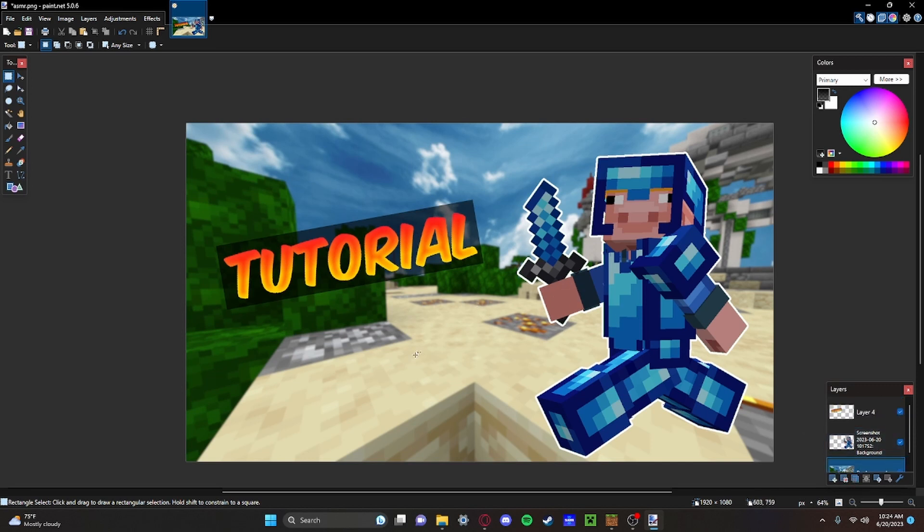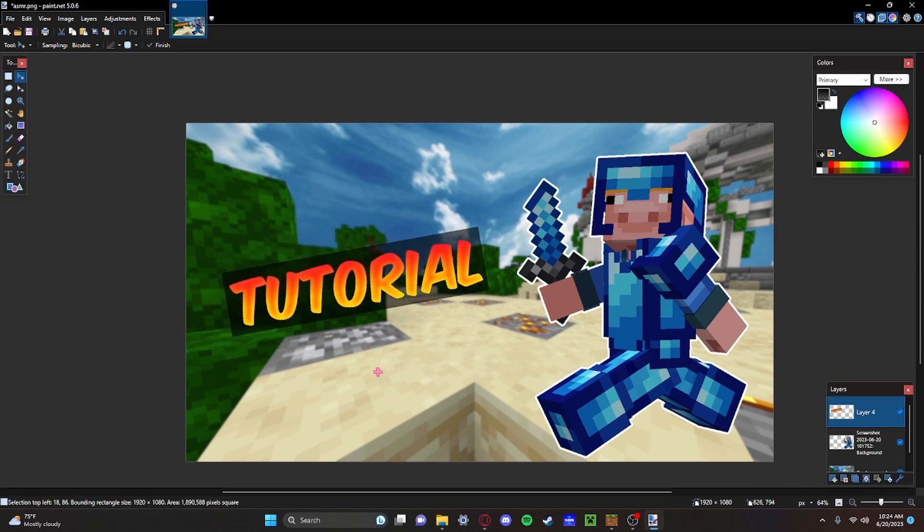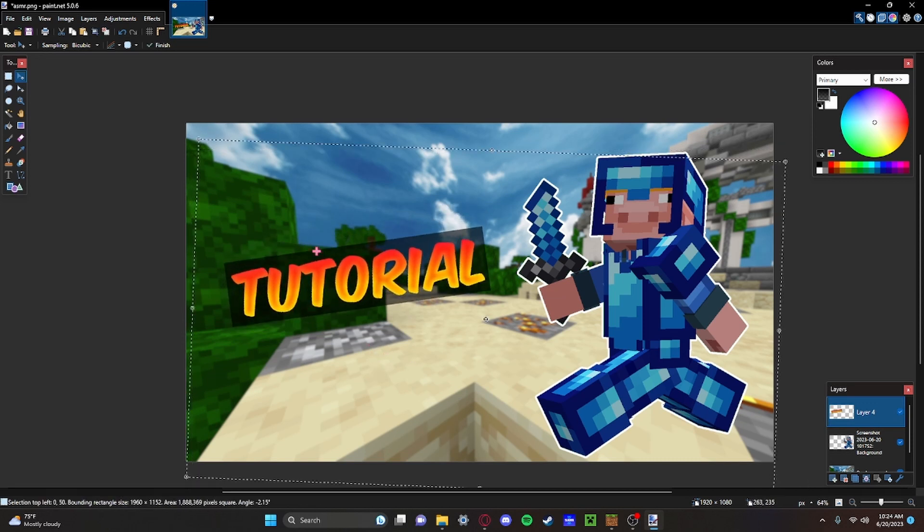If you want, you can add a little item of some sort — you can do whatever you want here. But this is how I make my thumbnails. I'll maybe even move the text down a little bit like that, and I think that looks good. This is the thumbnail you're seeing for this video right now. This is just a quick tutorial — I've seen some comments asking how to do this, so I thought I'd show you.